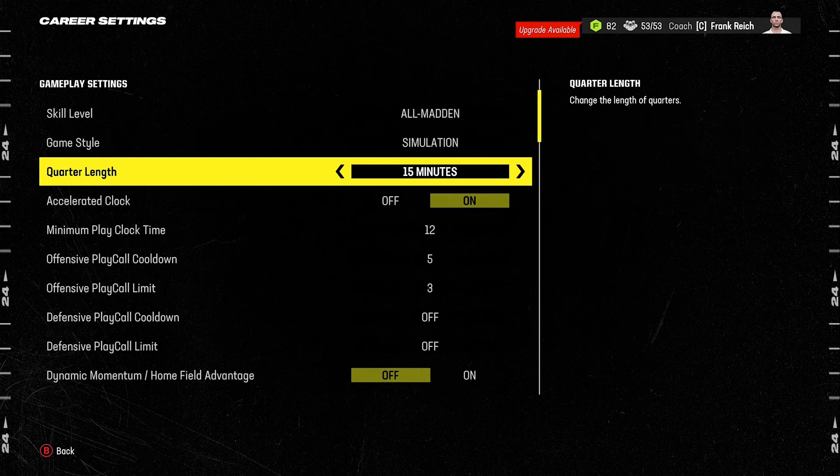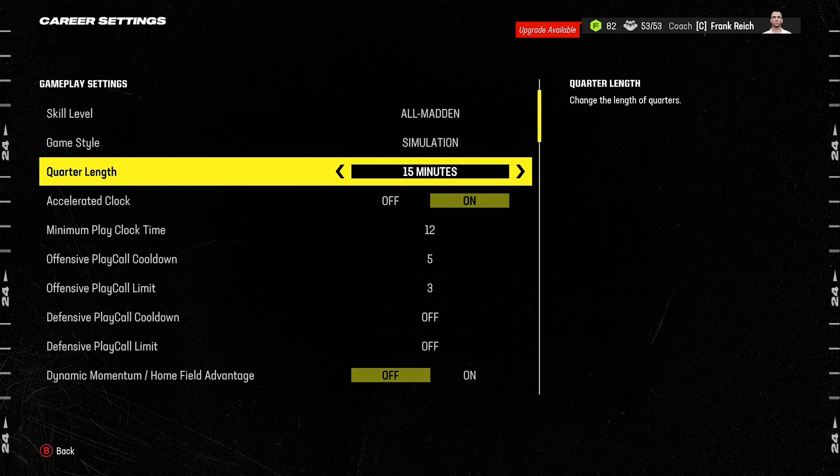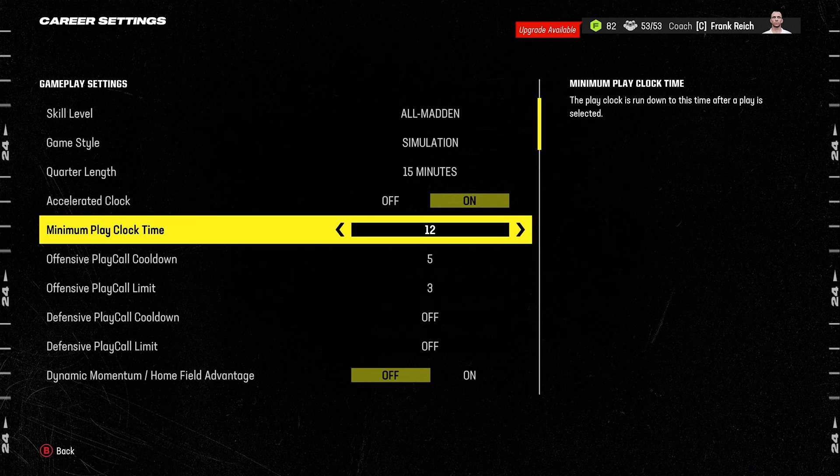The next thing to do is to adjust quarter length and set this to 15 minutes, which is the length of quarters in real life football. Most people set this to maybe 10 or 11 minutes and then snap the ball with 15 or even 20 seconds left on the play clock, which you never see real quarterbacks do. Quarterbacks rarely snap the ball with more than four or five seconds on the play clock unless running a hurry-up offense.